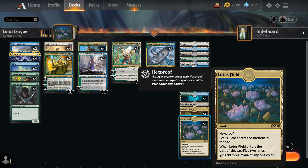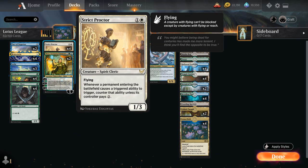Another way to counter our own Lotus Field is with Strict Proctor, added in Strixhaven. The 1/3 flyer says whenever a permanent entering the battlefield causes a triggered ability to trigger, counter that ability unless its controller pays two generic mana. Since we're the controller of Lotus Field, we can easily decline to pay the two mana and get Lotus Field without drawbacks. Strict Proctor can also potentially stop opposing enter-the-battlefield abilities unless the opponent pays two mana, so it has plenty of utility.